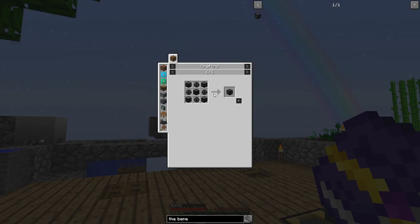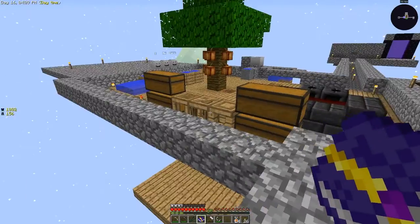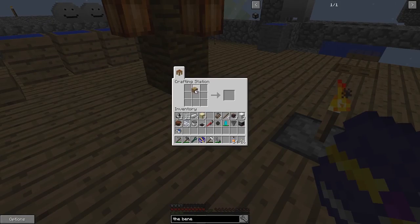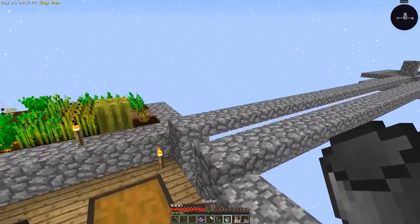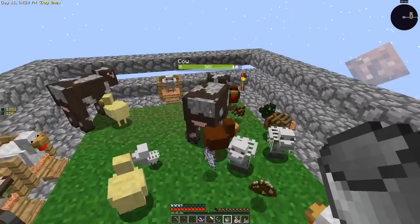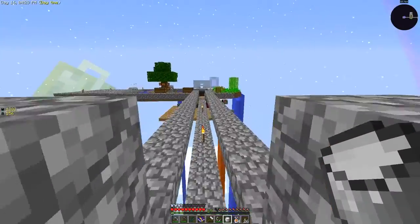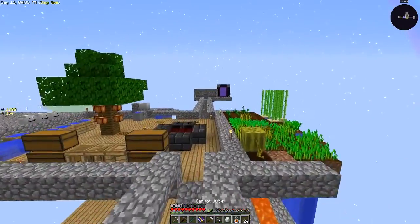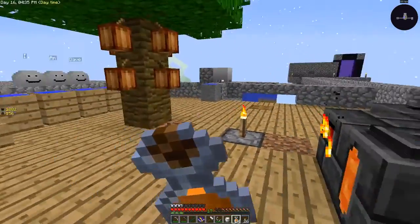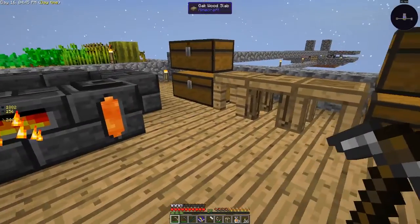We can't do the Beneath yet, but I want to make our cow in a jar. To do that we need a jar, which is why I was going to get a bucket of milk — not sure why I never got one. Let's go grab that. Lucky we have three cows so we won't be losing any of them.